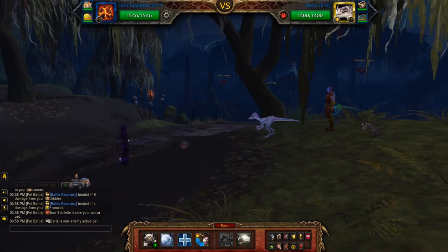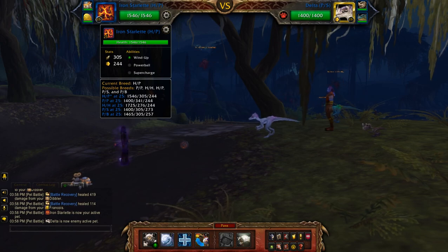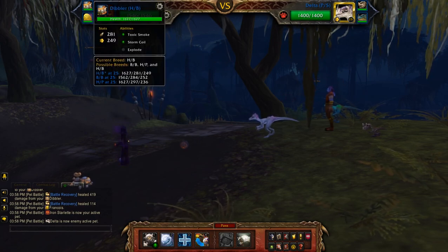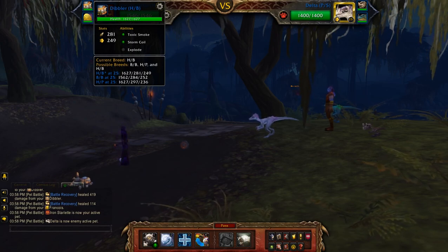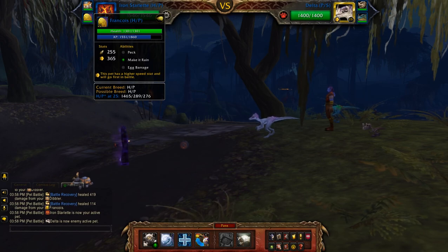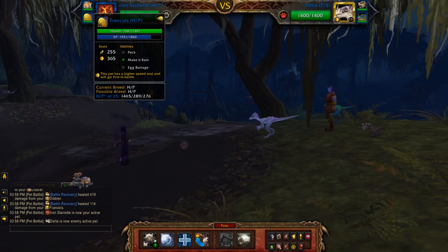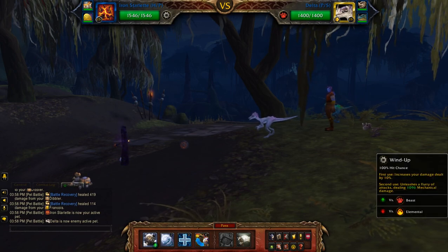This will be my 2-pet leveling guide for Grady Pret using the Iron Starlet with a health power breed — wind up, powerball, supercharge. Second slot is Dibbler with Toxic Smoke, Stormcoil, Explode — that's a health balance breed. Third is my leveling pet, which is pretty effective against beast undead teams, but I'll be playing it as a low-level pet.